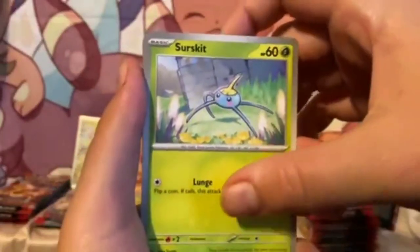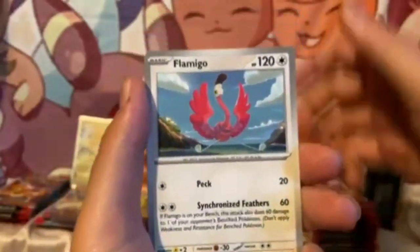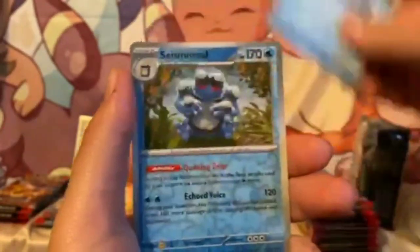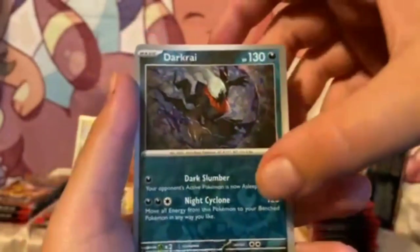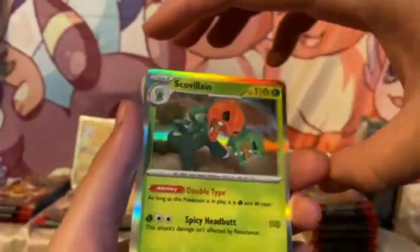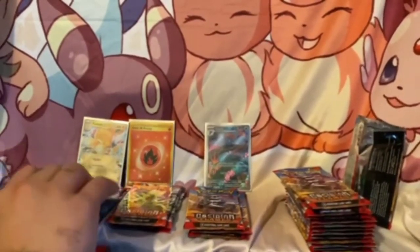Come on baby, come on, give us something good! Snorunt new mode, Greavard, Cinnemow, Flamigo, Bronzong, Beartic. Whoa — a Scavalion! I don't think I've seen that one yet. Dark Rai, and ooh — a Skeledirge villain! All right, on to another one.